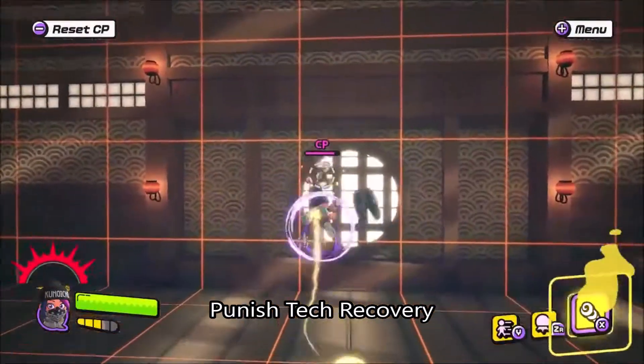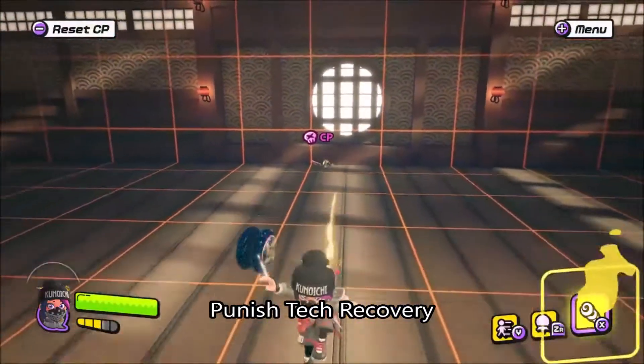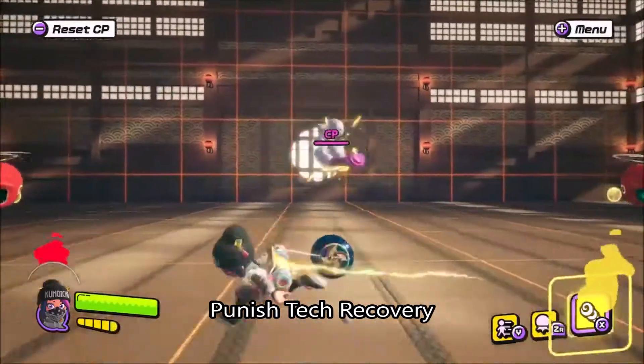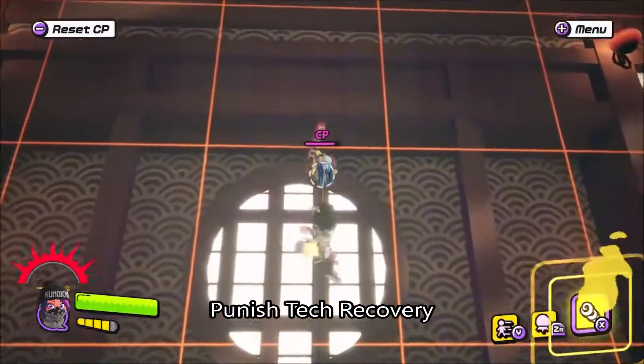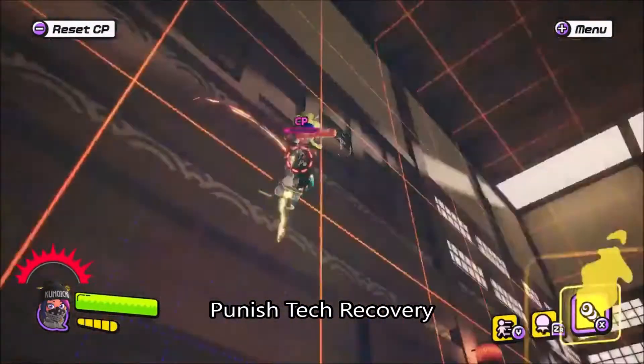By understanding tech recovery options, you also need to understand how to properly punish. If you can manage to predict the opponent's timing, you'll be able to continue your onslaught of attacks. Also, if they wait too long against a wall, there will be a window where you're able to properly punish them, as your reticle will turn red.